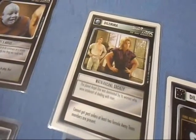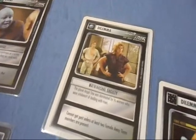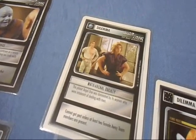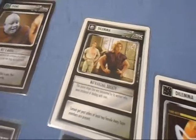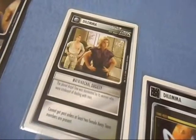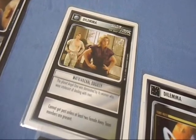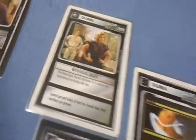Matriarchal Society: cannot be passed unless two female away team members are present. A lot of us, especially if you're playing Federation, have several female away team members because they add to the overall crew attributes. For example, in my Federation deck alone, just on the Enterprise-E, I have Dr. Crusher, Deanna Troi, and another female away team member. Again, a pointless dilemma that's too easy to get past.